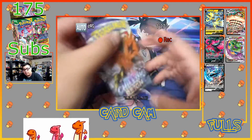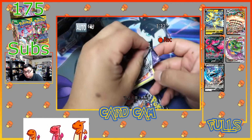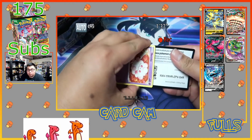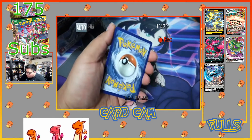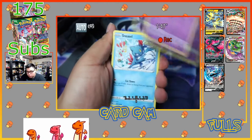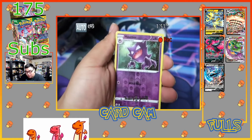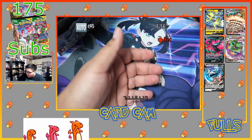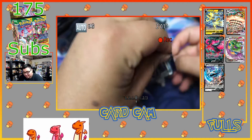Hopefully we get that good pull. White code card — let's see what we get. Code card for you guys. We have Old Cemetery, Raboot, Agatha, Swirlix, Sneasel, Snover, Blitzle, Gastly, Haunter, reverse holo, and a Froslass holographic — all that hype for a Froslass. Let's keep it going, we gotta keep trying.